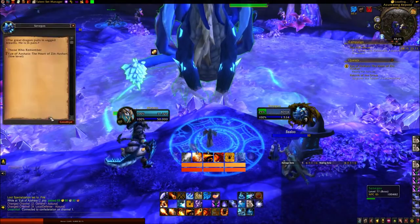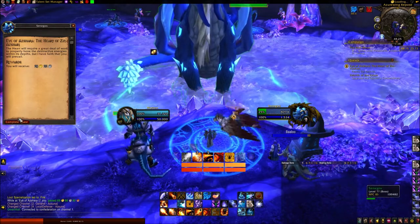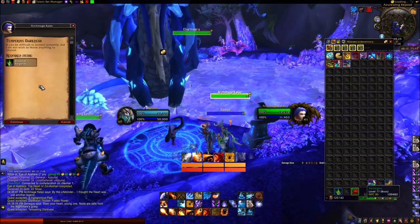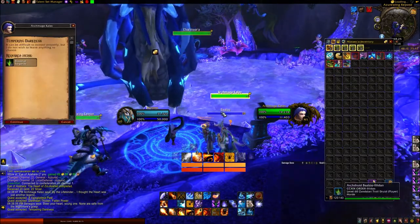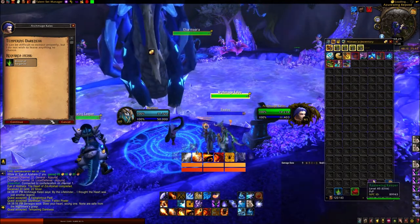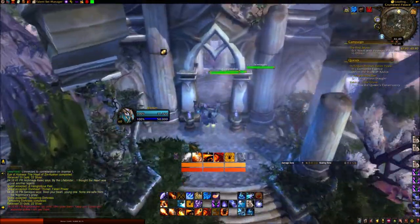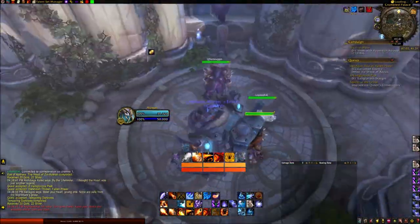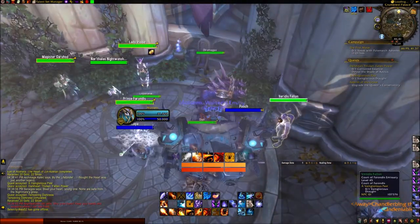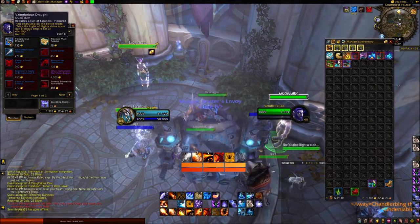Upon turning in the quest, you will be given another three quests: A Vainglorious Past, Tempering Darkness, and Darkheart Thicket: Fallen Power. Tempering Darkness needs you to give Kaelic thirty Blood of Sargeras, which can be obtained from just about anywhere in the Broken Isles, including dungeons, gathering professions like Herbalism and Mining, and War Quests. A Vainglorious Past has you buy the Vainglorious Draft from Veritas Fallon at the Crumble Palace in Central Azuna. The item requires Honored with Court of Herondas. Reputation with them, like other Broken Isles factions, can be obtained through questing and world quests.